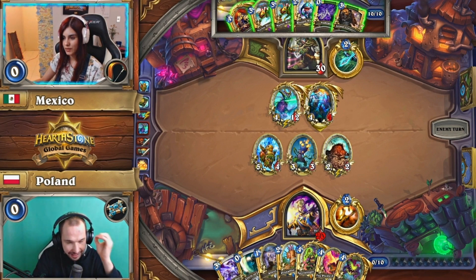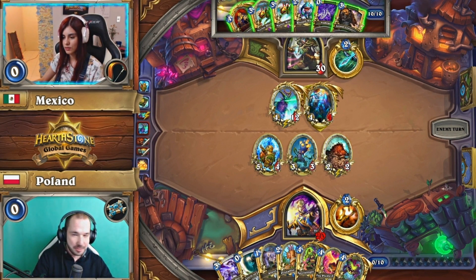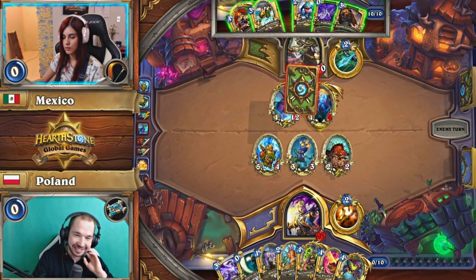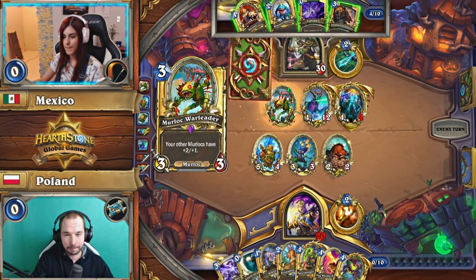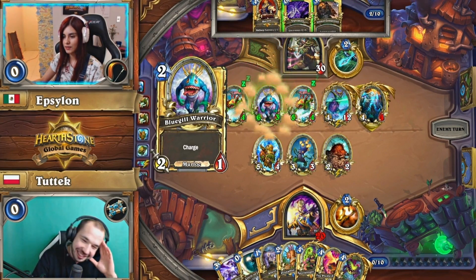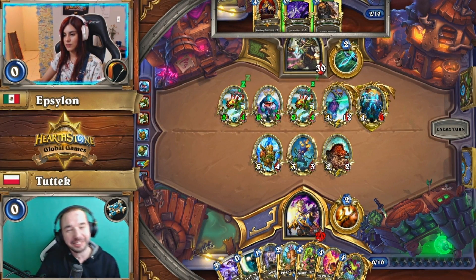That would have been pretty impressive overall. Fair play to you — you've got my respect and the respect of Poland. Sometimes you've just got to go for the glory plays. How much damage is this even? Six damage charging bluegill alongside the eight they have — that's 14, 19 with the nightmare. Yeah, he's one damage off, two from the hero power.